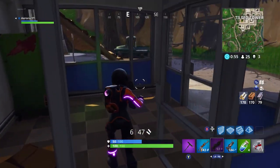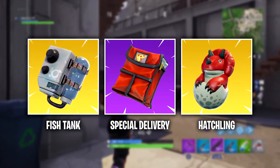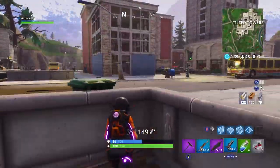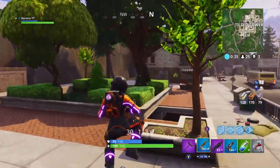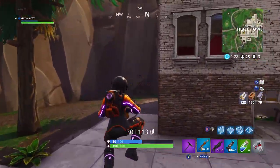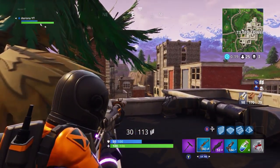Moving on to the back blings — this is where things get interesting. These are the Fish Tank, which is legendary; the Special Delivery, which is epic; and the Hatchling, which is legendary. You might be confused by the Fish Tank back bling, but the outfit it goes with is pretty funny and really quite cool. The Special Delivery fits in with the Axaroni pickaxe and one of the outfits coming up. The Hatchling fits in with the dinosaur theme — the Fossil Flyer glider, Bite Mark pickaxe, and one of the outfits.